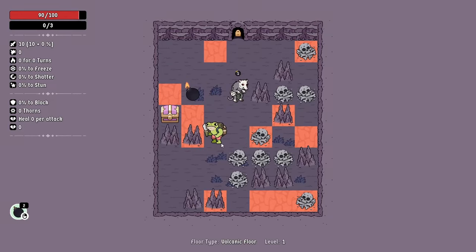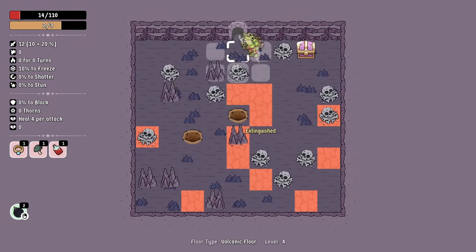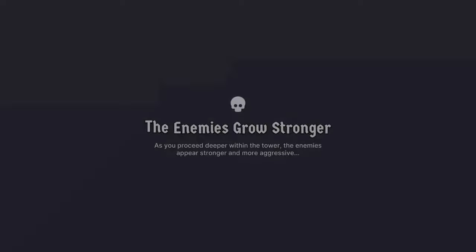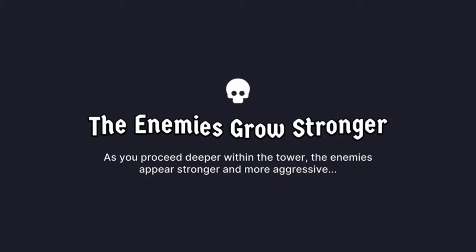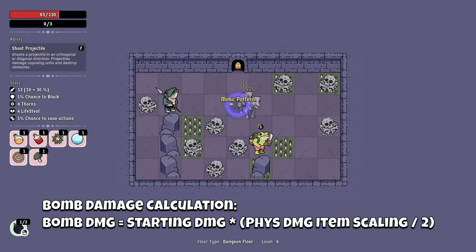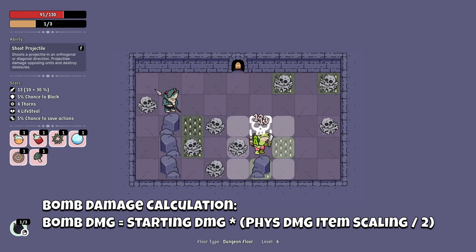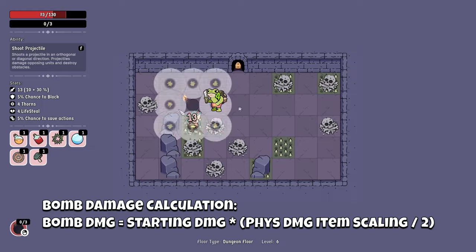I also made a small change to the way bomb damage scales. Originally I had it scaling with the enemies, which was about every five floors, but this made it feel inconsistent. So instead, I tied it directly to the player's damage. This mainly gives the player more control over their bomb damage, as well as increasing the opportunities for future bomb-related items.